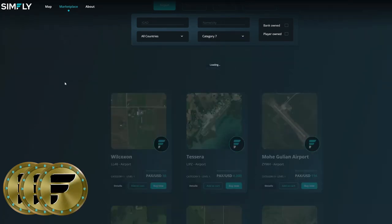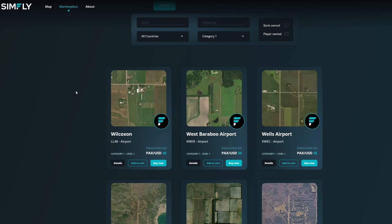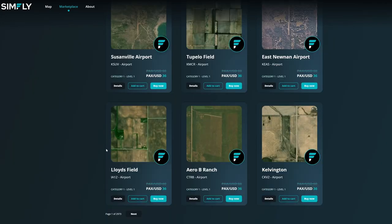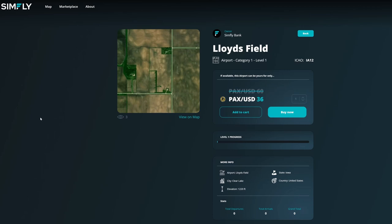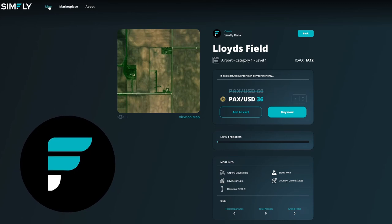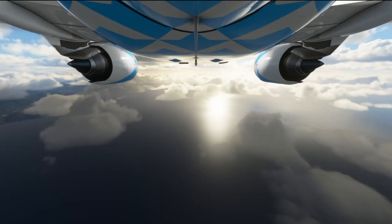You get to purchase airports spread across categories that are unimaginable. There are 7 categories of airports inclusive in their vast marketplace section, carrying more than thousands of airports to choose from. The game economy makes it interesting where SimFly offers an experience that is realistic, mimicking a real-life scenario. The flight tracking system uses simulated data to assign PAX tokens, facilitating the use of purchasing additional resources in the game.